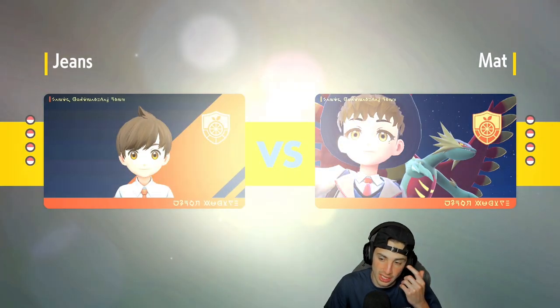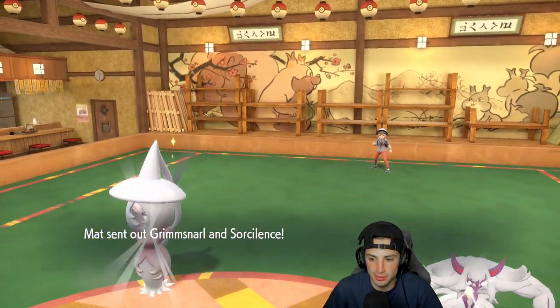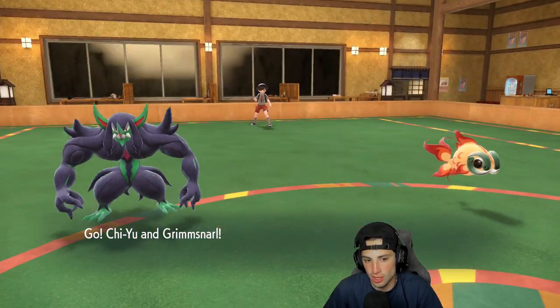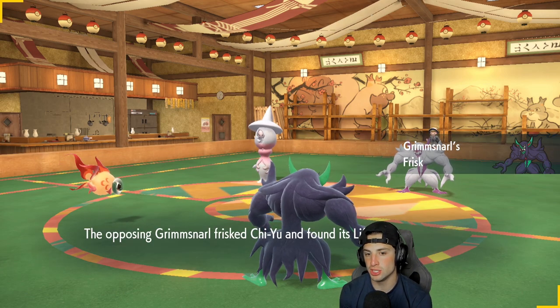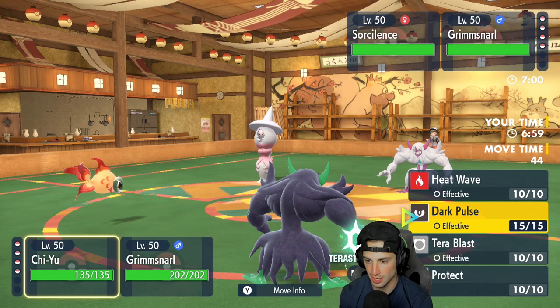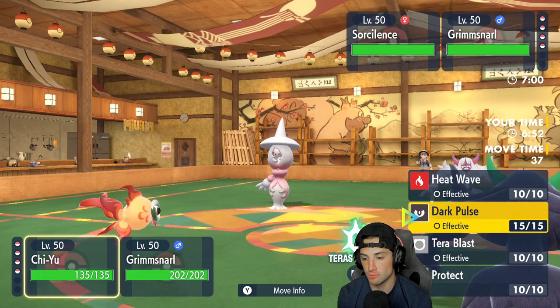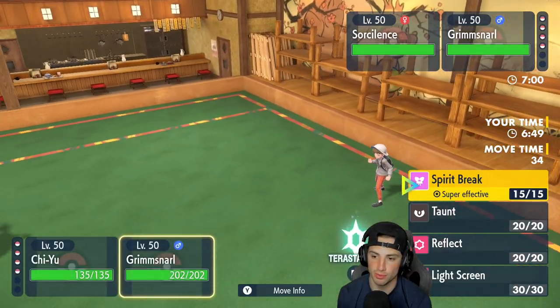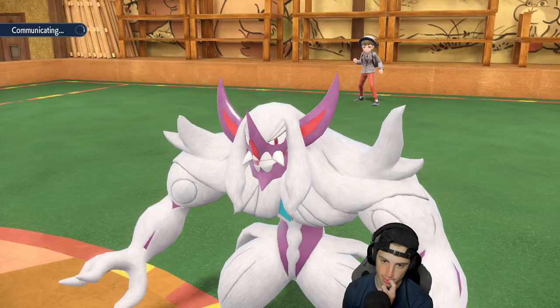Maybe I should have led Gothitelle since Psychic could have hit Amoonguss. But I have Chi-Yu for that. They have to get off Trick Room — that's their play. They end up sending out their own Grimmsnarl alongside Hatterene. I think we just double down to Hatterene — throw a Heat Wave or maybe Dark Pulse. I'll go Dark Pulse and Spirit Break right into Hatterene. Chances are he might have Fake Out, but I think he sets up a screen and tries to get off Trick Room.